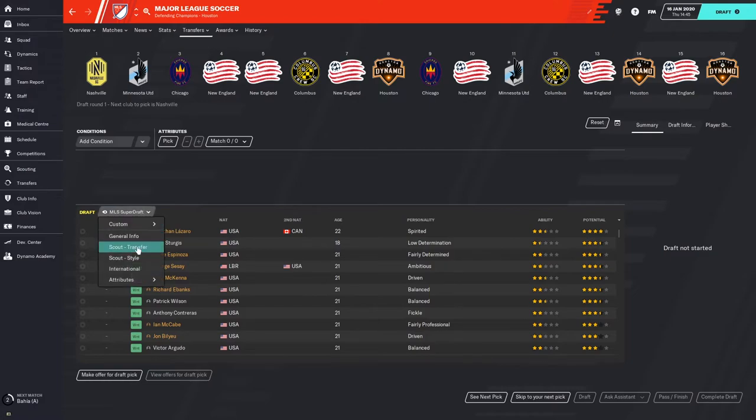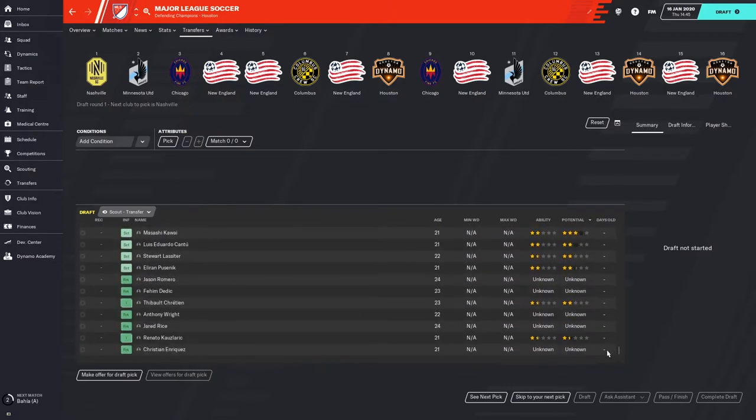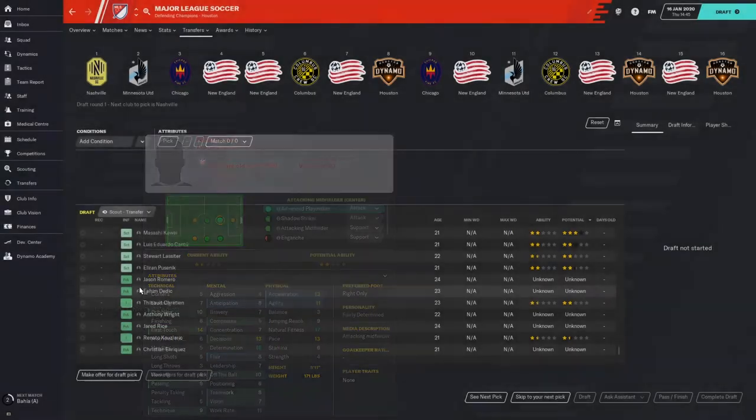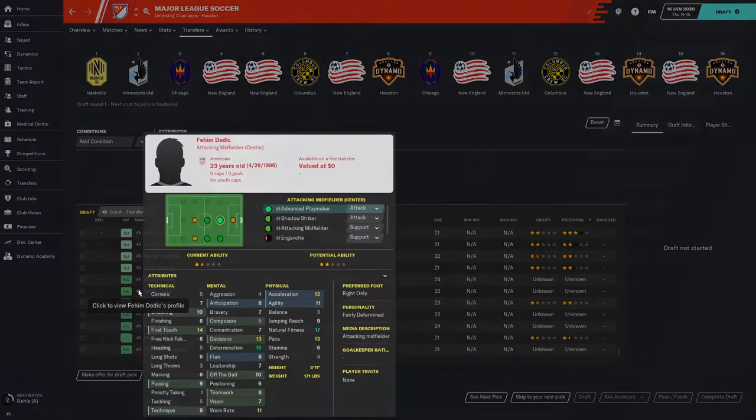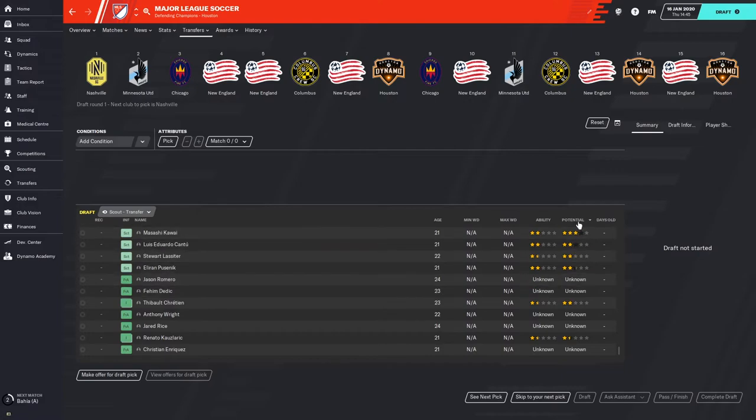If you go to Scout Transfer, you can see I've done a decent job of scouting most players. There are a few at the very bottom I don't have current or potential abilities for, but you can see all their attributes if you hover over the icon. I obviously have scouted them and you can even see current and potential ability on this screen — but for whatever reason it does not show, which seems like a flaw in the interface.